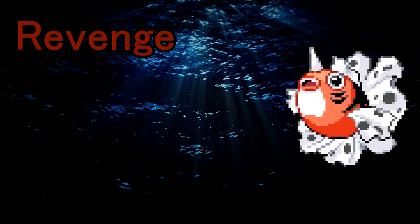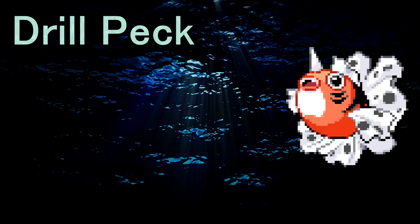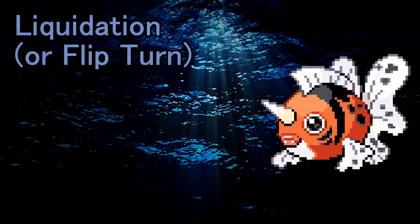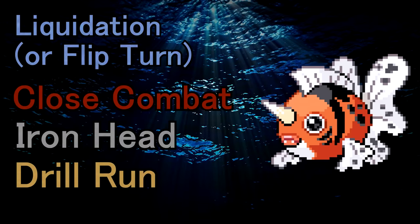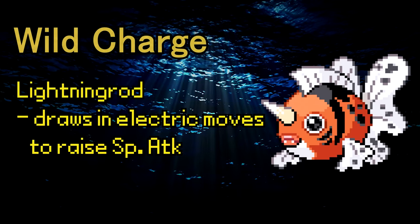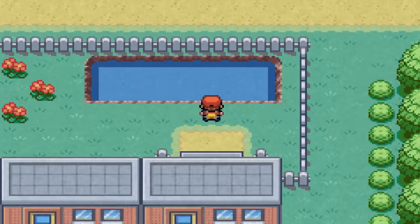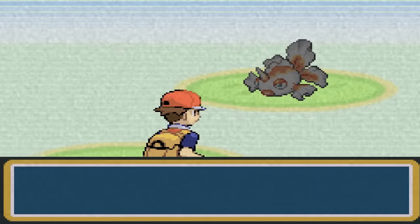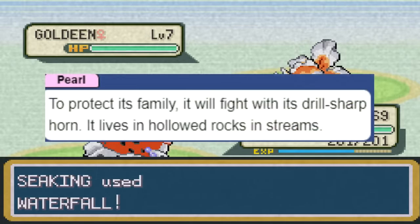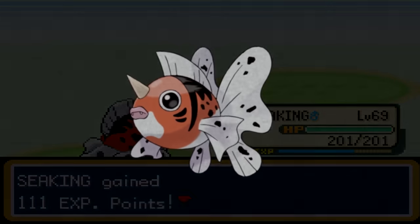For coverage moves, I'd give it Revenge since Seaking tends to be feisty, Stockpile, Swallow, and Spit Up to reference its behavior during mating season, Drill Peck since it already learns Peck and it would be an easy way to counter Grass types, and why not Dragon Dance for some flavor? In more recent games, it could also get Liquidation, Close Combat, Iron Head, Drill Run, and as a more controversial pick, Wild Charge — an electric move sort of fits given that it has Lightning Rod as an ability, so you could probably make the argument that Seaking can store the electricity for an all-out attack. As a final change in the Kanto games, I'd probably make Goldeen available a lot earlier, since you can't get it until after you've completed the Pokemon Tower quest, which makes no sense given how underwhelming it is. The dex states that Seaking are aggressive fighters and strong swimmers, and I think these changes can allow Seaking to demonstrate that.